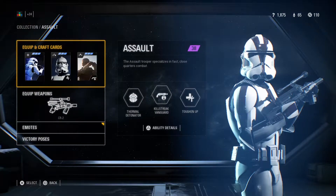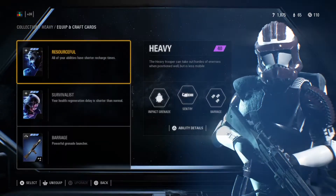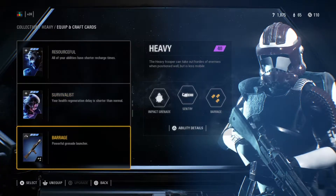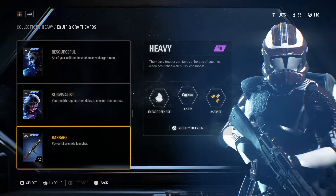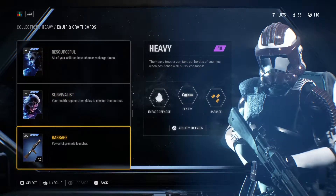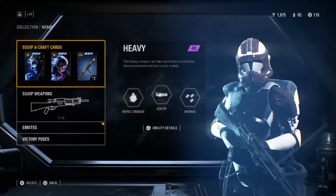Next up, the Heavy class — one of my favorites. The cards I use are Resourceful, so all of my abilities have a shorter recharge time. Next, Survivalist for number two, so my health can start rehealing quicker when I need it. And Barrage when I'm in those close-quarter hallways — I just pull that out and unload down the hallway into the enemy team. It helps a lot with this card setup for the Heavy.